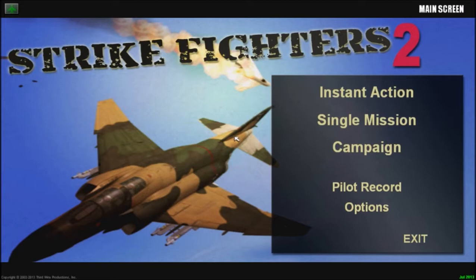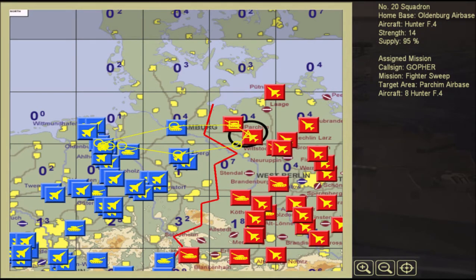After that, you start with the original game, Strike Fighters 2. It's called a merged install, and then you'll have all the maps, campaigns, planes, and everything you can pick from and use. It's got a real active community and pretty much any plane you can imagine and map parts of the world. I'll be including links for all of this stuff so you can get started and customize the game any way you want — any planes you want, any place you want. It's got mission builders; you can make your own missions and come up with your own campaigns.